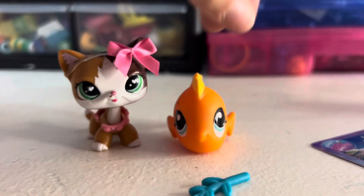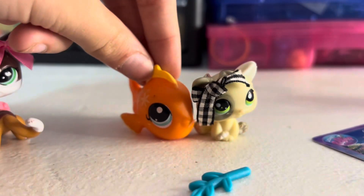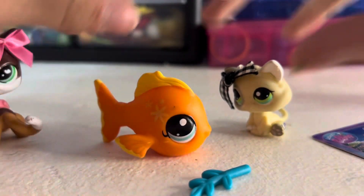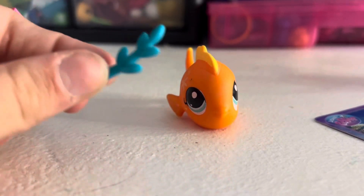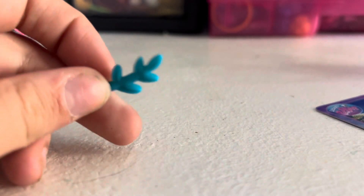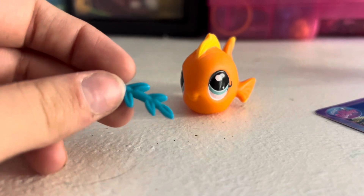It's a lot smaller than I expected. Here's what it's like compared to her - I thought it was big but compared to Misty, it's a small baby. It's cute, I wish she was a little bigger. It feels cheap, and then we got this - I think it's supposed to be bamboo or lace seaweed. It's really cheap feeling, but it's cheap so what were you expecting.